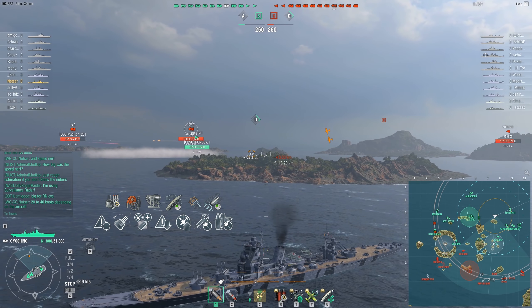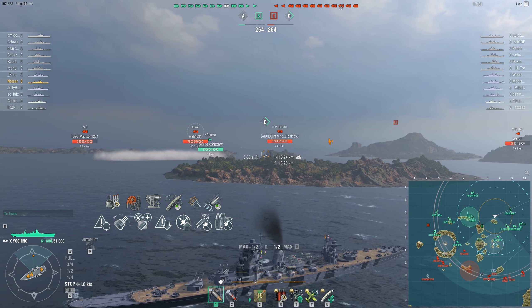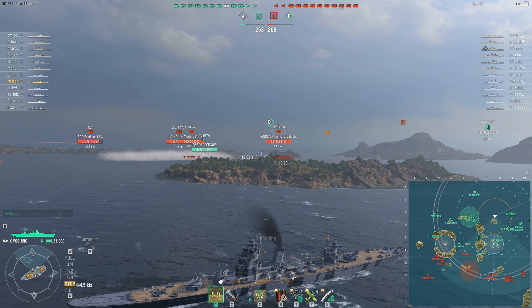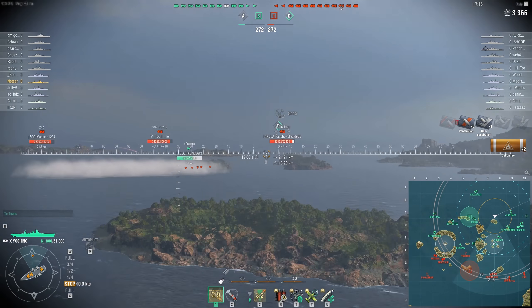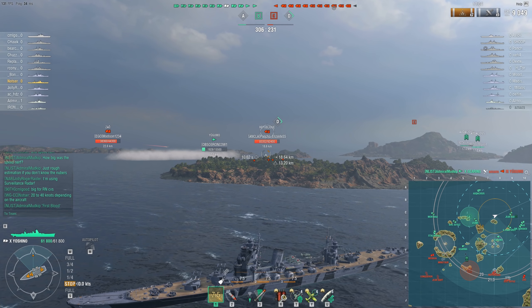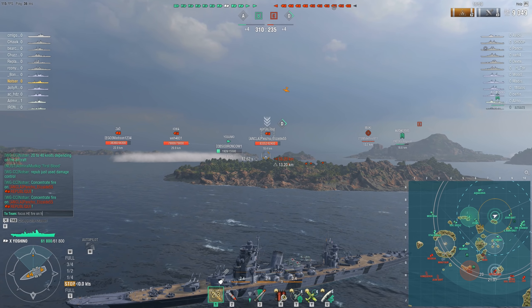We go double rudder because the concealment doesn't help you dodge those shells. Your armor is nothing — battleships laugh at it. So making myself more nimble will help me avoid it. As far as my commander, it's a pretty safe build, a very typical build that I have on pretty much all my heavy cruisers, with one exception. Instead of taking Basics of Survivability on the Yoshino, I normally take Demolition Expert. I chose Basics of Survivability because this is a battle cruiser — it has terrible fire duration. You will burn for a very long time unless you try and compensate for that.